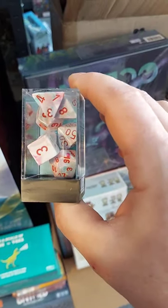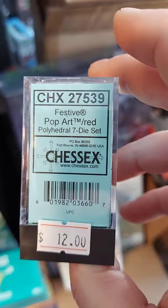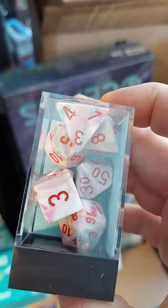Chessix Stix - new set there. Pretty cool. Pop Art Red is what they call it. Kind of neat. I like them. But then again, as I've said many times before, I like everything we bring in, because why would I want to bring in stuff that I don't like?